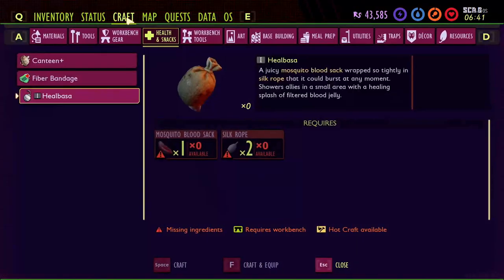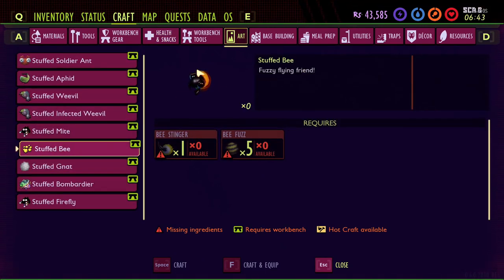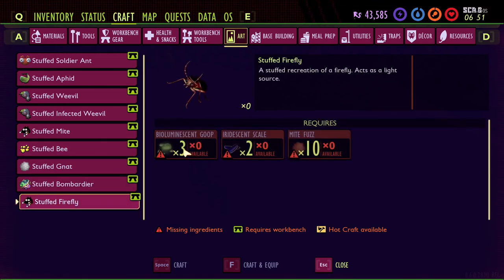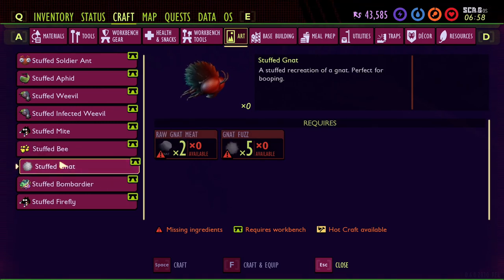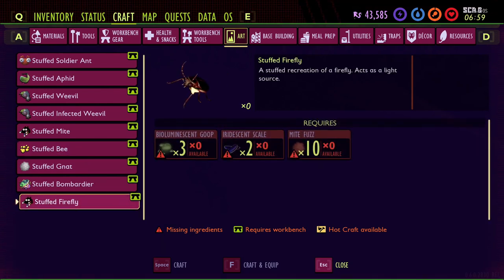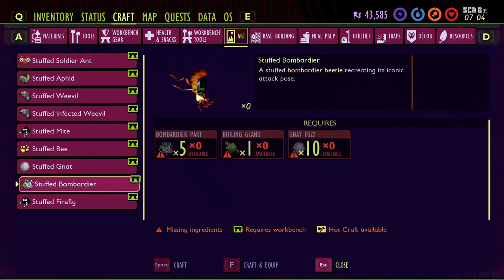We also have two new art pieces: the stuffed bee, which is really cute — the wings are there but hard to see, so when hanging them space them out so the wings don't overlap. The recipe is one stinger and five fuzz. Then there's the stuffed firefly, which is three goop, two scales, and ten mite fuzz. These hang from the ceiling like they're flying. The firefly sits on the ground and its butt does light up a little bit.